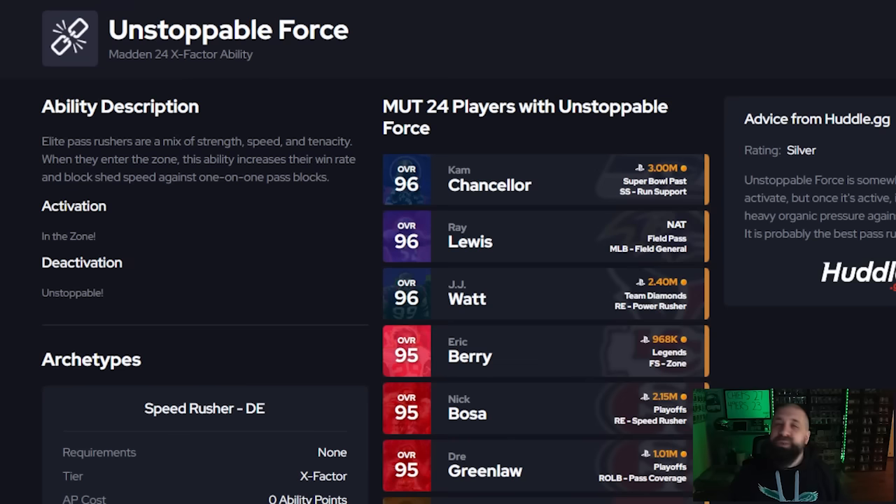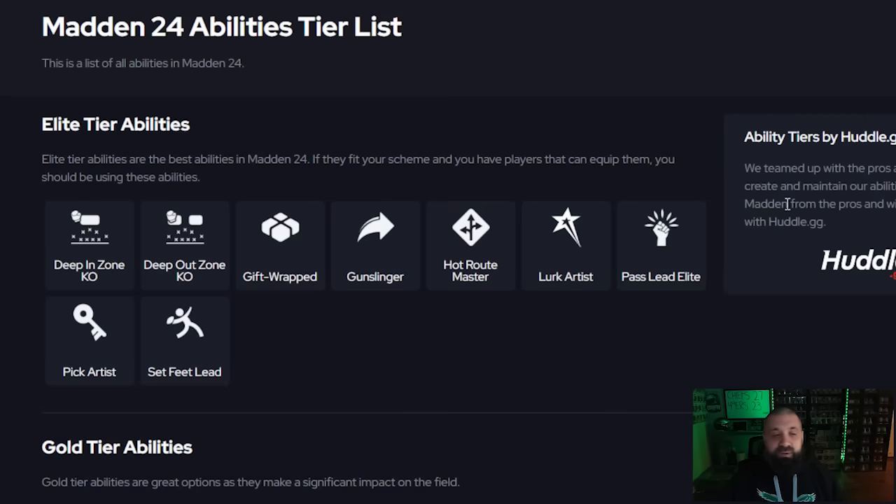Unstoppable Force is an X-factor but is essentially treated like an ability. The 92 overall Aaron Donald from the original AKA promo gets it. Mata Beast gets it for 0 AP — it toggles on and off throughout the game. Same with the AKA Reggie White card, though that's very expensive. Mata Beast is much cheaper and obtainable for free with Season 4 Field Pass tokens if you save all four. Warren Sap with the Light It Up token gets Unstoppable Force the entire game — it never shuts off — plus Inside Stuff for 1 AP total, making it a really strong 2 AP combination.